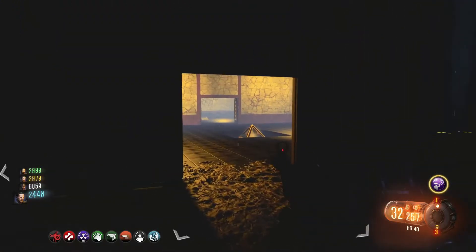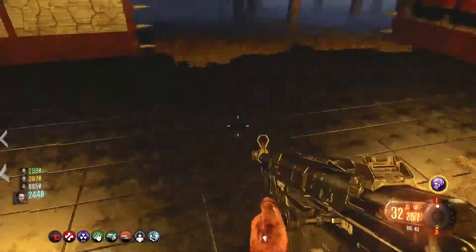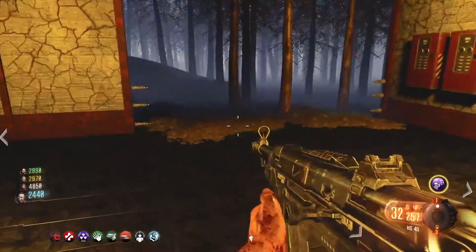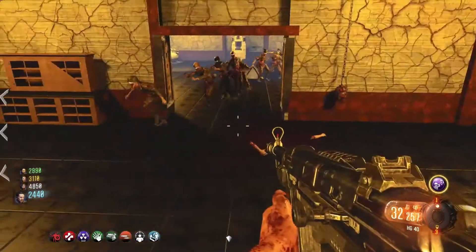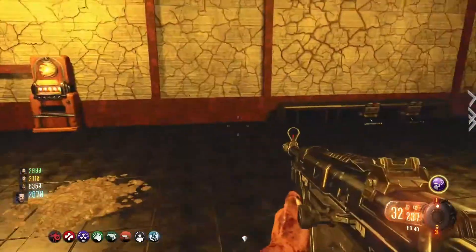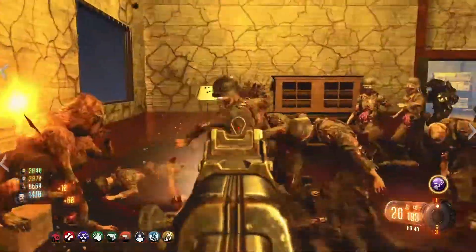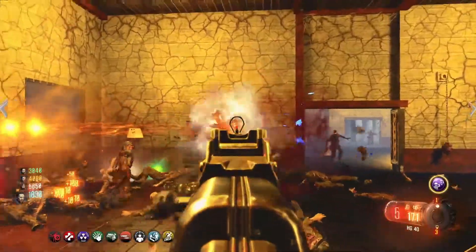Once you've taken out all three shadow men, it opens this room. Behind this room there is a second pyramid that you will have to stand on, just like the first, and there is also a soul box right over there by that unopened door. Once you fill up that soul box, if you've filled up all the other soul boxes, it will open the closed door next to it. Be aware that after you kill all three shadow men, it will start spawning manglers.